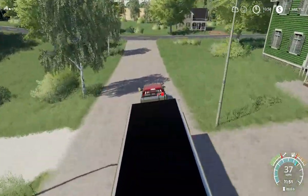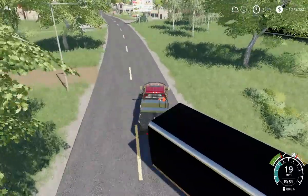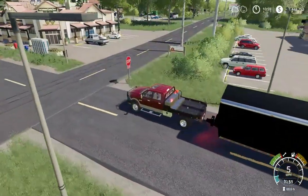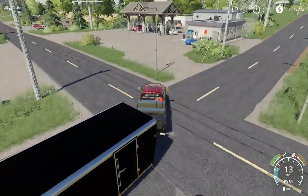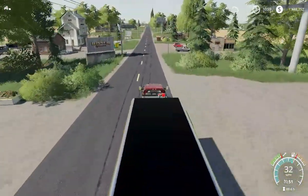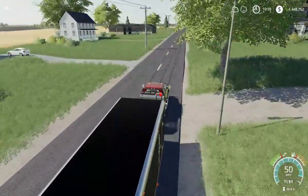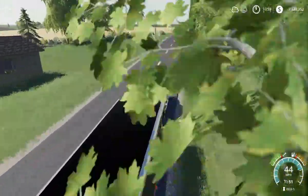We're gonna head down the street a little ways — a little bit back from where we came from. Stop all the way, maybe Big Cat won't run into the back of me. We're gonna head down here. Like I said, the next yard is not as hilly and I've already done it before — I passed it.